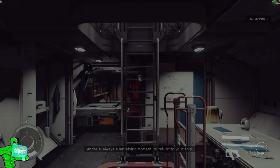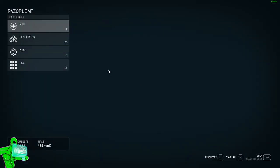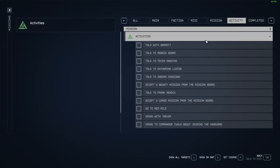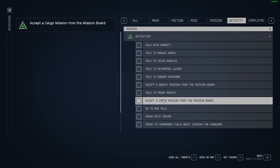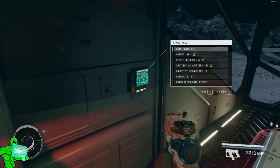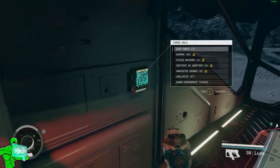Ultra fast tip number two: accessing ship storage. Once you're inside your ship, open your personal inventory, and at the bottom right you will see your platform's button option to open the cargo hold. Alternatively, you can equip the cargo hold quest, which is under your activities or misc area under your quests, and it should show you what computer terminal you need to access in order to open your cargo hold inside your ship.